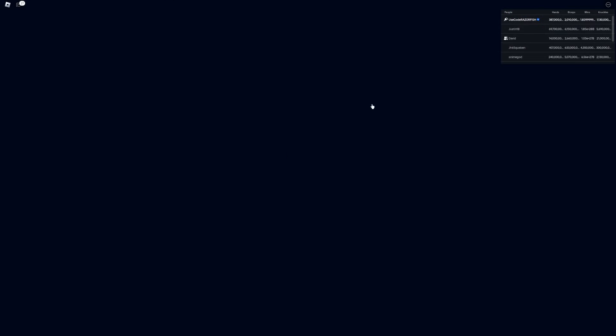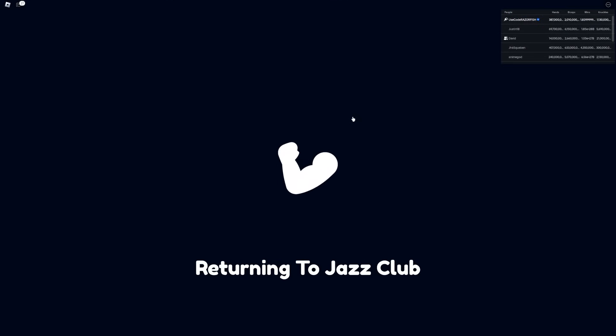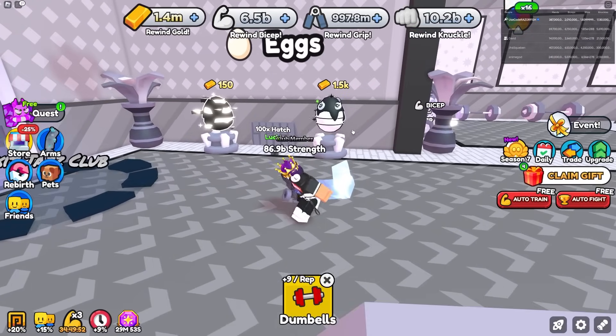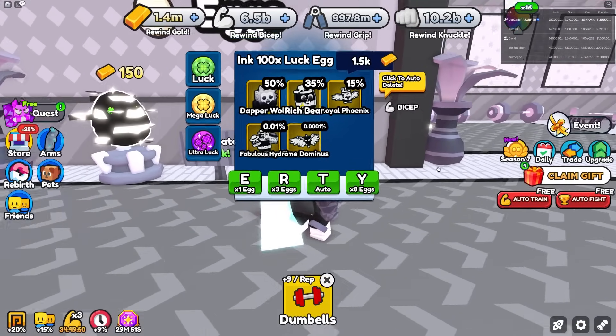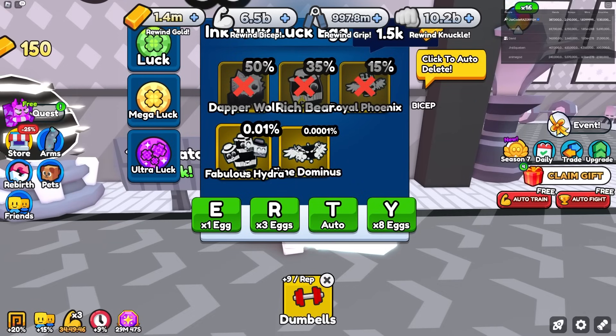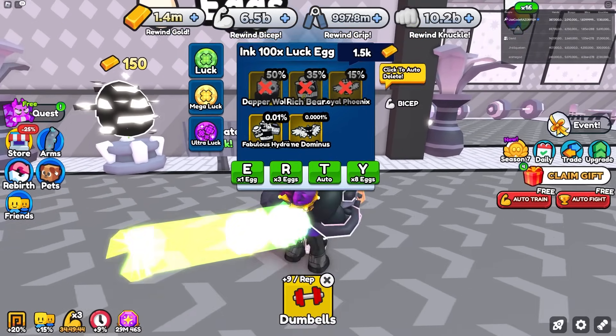There's something very interesting in this jazz club — a Very Lucky Egg. This egg gives 100x luck, meaning 100 times more chance to get a Fabulous Hydra or a Time Dominus.